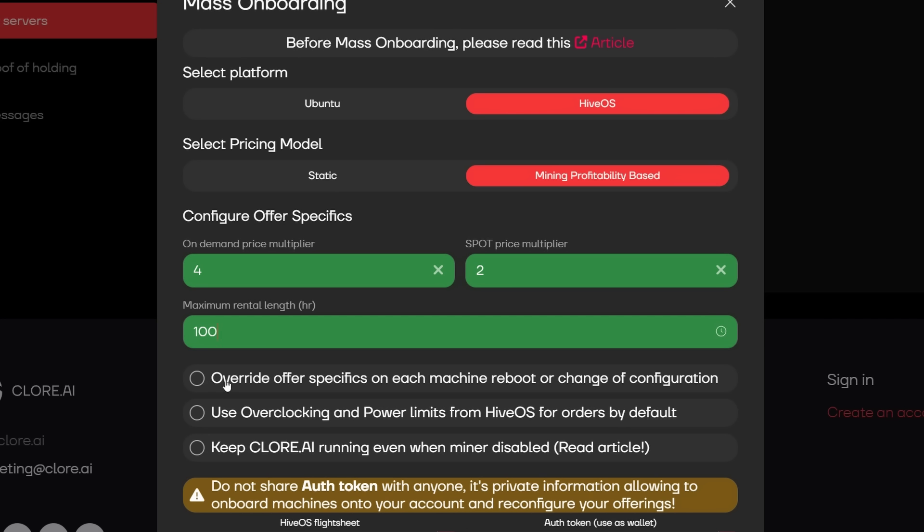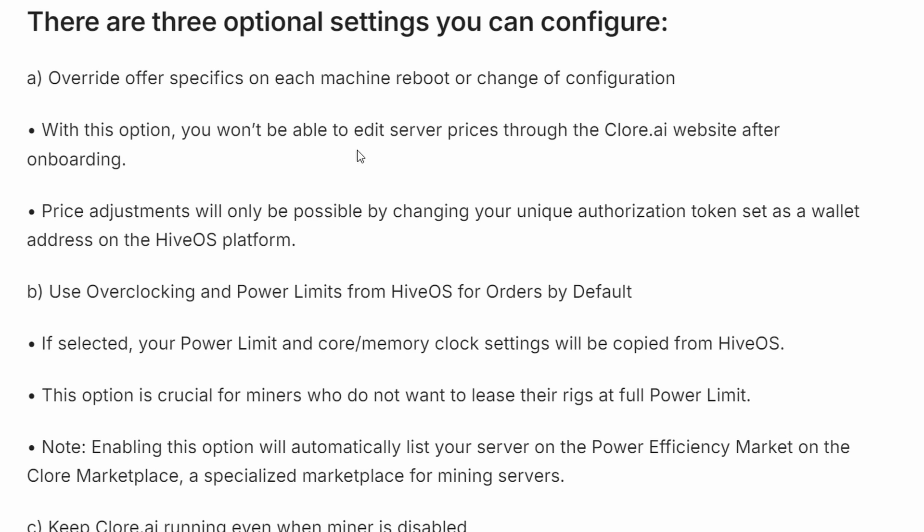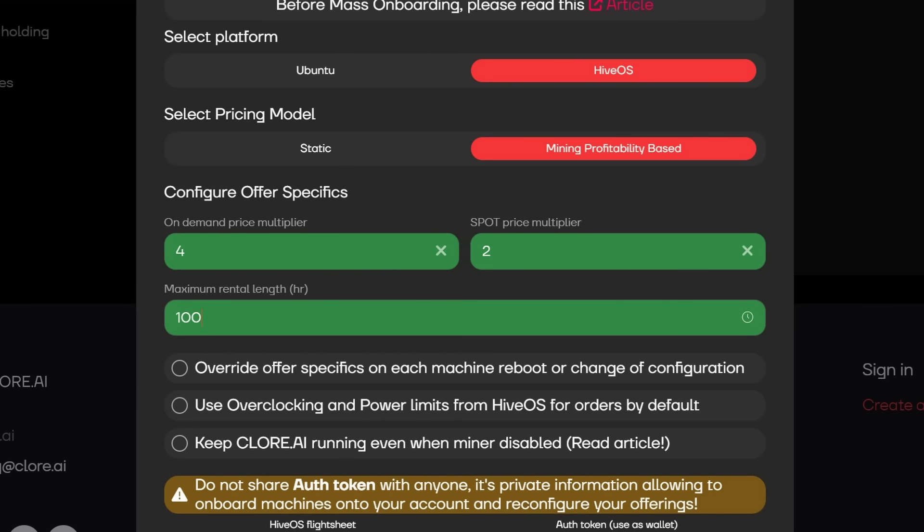We have three separate options for overclock settings and overrides. The first is Override Offer Specifics on Each Miner Reboot or Change of Configuration. With this option you won't be able to edit server prices through the Clore.ai website after onboarding — price adjustments will only be possible by changing the unique authorization token set as a wallet address on HiveOS. I have mine blurred out so nobody can access my account. I'm leaving that blank because I want to be able to change things whenever I want, auto-adjusting based on markets.